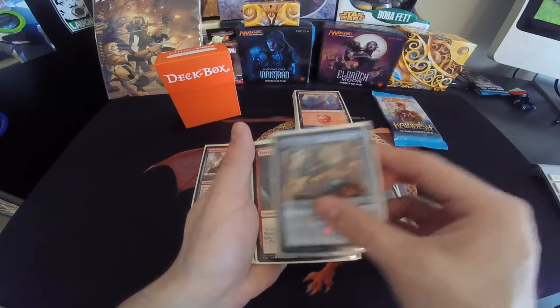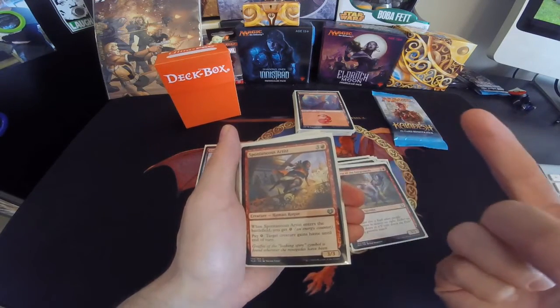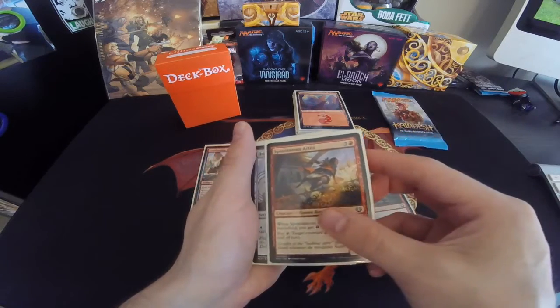Terror of the Fairgrounds, Nimble Innovator, another Terror of the Fairgrounds, another Spontaneous Artist — pay the energy counter, enters the battlefield, give target creature haste.